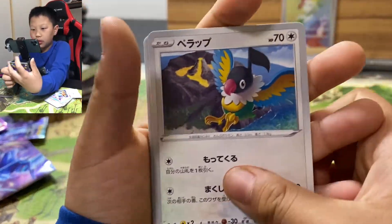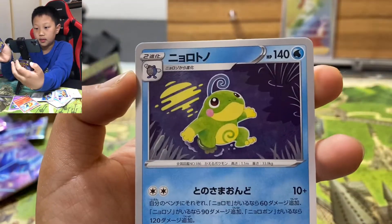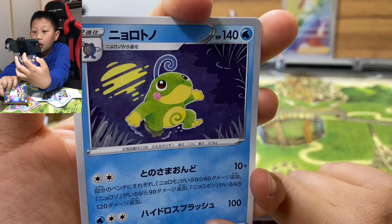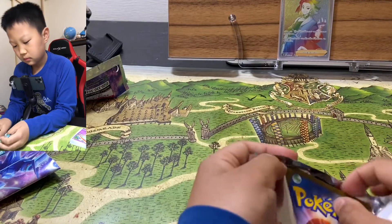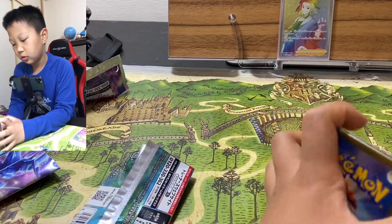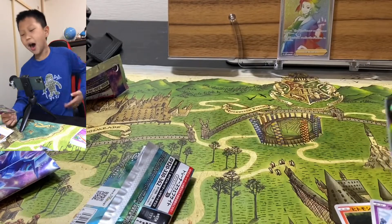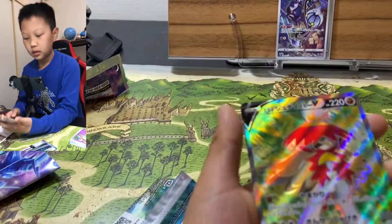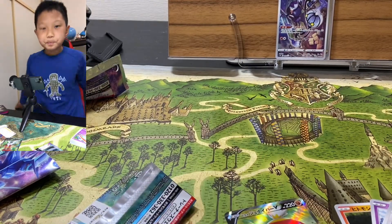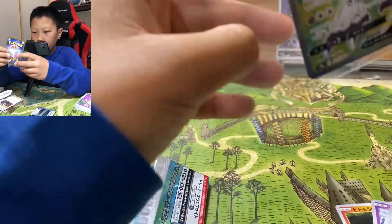We're just gonna go into the next pack. It's not Hisuian but — what is that? It's Palafin. It's not a card trick, I know. And another one — and a Trainer Gallery. I'm going to bring another Hisuian card. That is going to be beautiful.